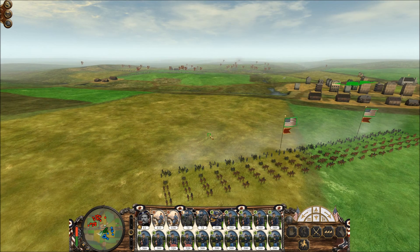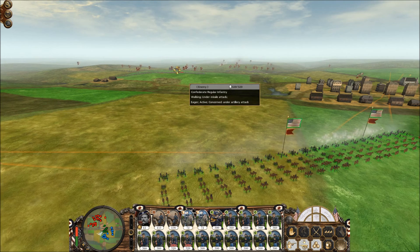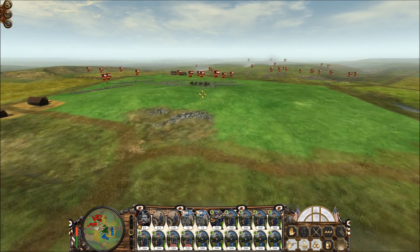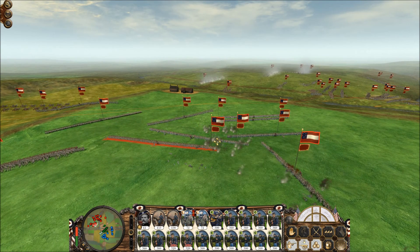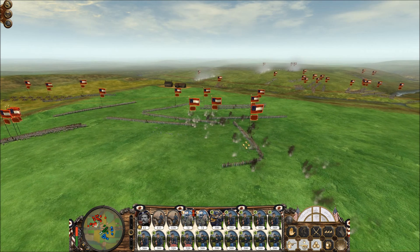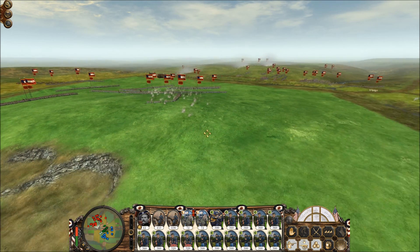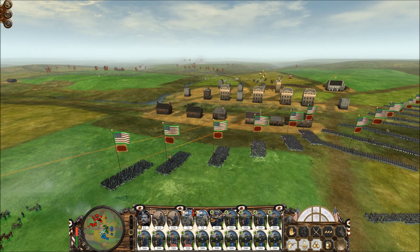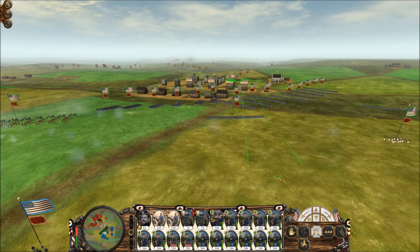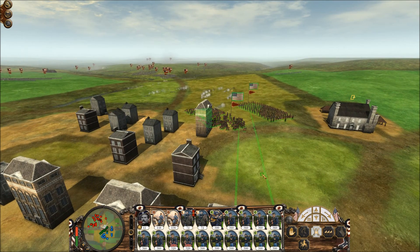Buford's cavalry is finally getting back on the horses and I'm going to pull them back, using them as reserves. If I see anything crazy happening I can charge them in. Confederate forces right here are all clumped together, so the artillery could be pretty effective. Time to pull back now.